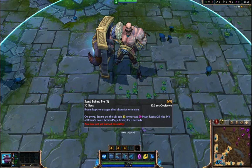Stand Behind Me: Braum leaps to a target ally, champion, or minion. On arrival, Braum and the ally gain 20 armor and 20 magic resist, plus 14% of Braum's bonus armor and magic resist for three seconds.